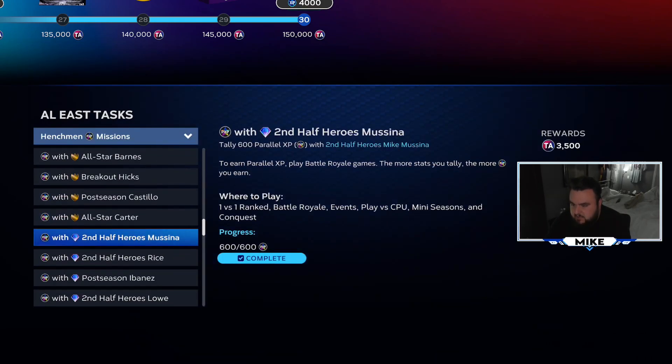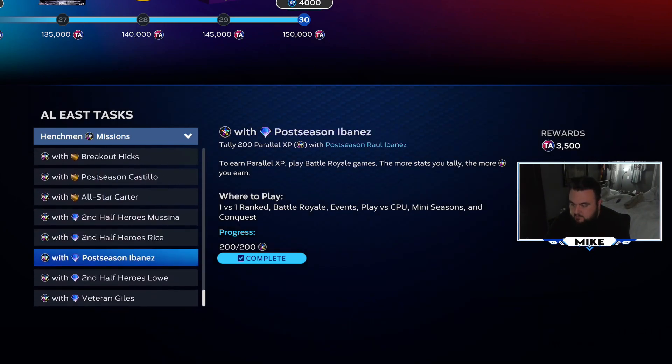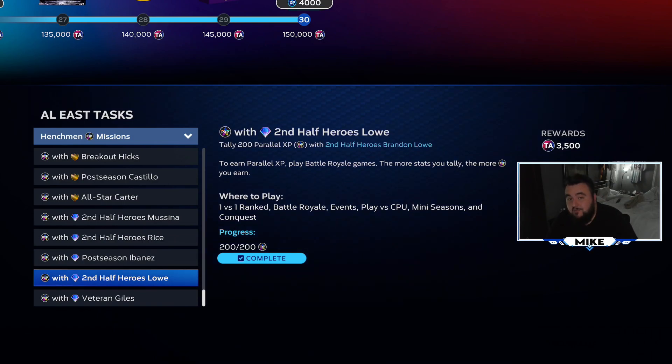The pitchers are unfortunately 600 PXP, so it takes about three or four games with each pitcher if you're doing three-inning modes. Hitters are pretty quick - about three games as well, but you're only seeing them two or three times a game at most. Pitchers take a little longer, and in team affinity it feels like you have more pitcher missions than anything else. Throw them in for your conquest grind and you can get it done pretty quick, double dipping on points.